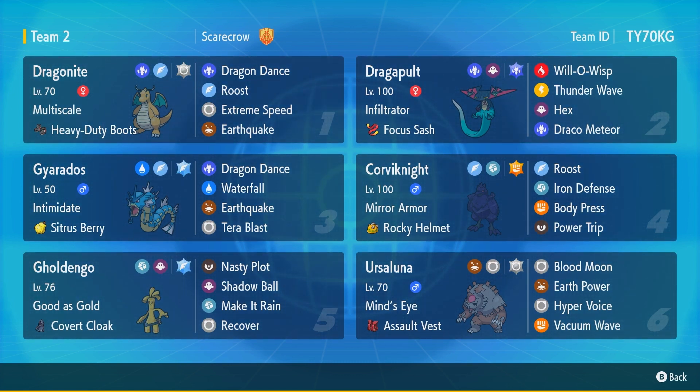I'm going to go out of order here on the team and talk through my process of how I built it. There's the team code if you want to try it out yourself. We started with Blood Moon Ursaluna — I'm running max HP and max Special Attack with an Assault Vest in a Modest nature. The moves are Blood Moon, Earth Power, Hyper Voice, and Vacuum Wave. The last two moves could be Moon Blast or Focus Blast, and it has a lot of other options.